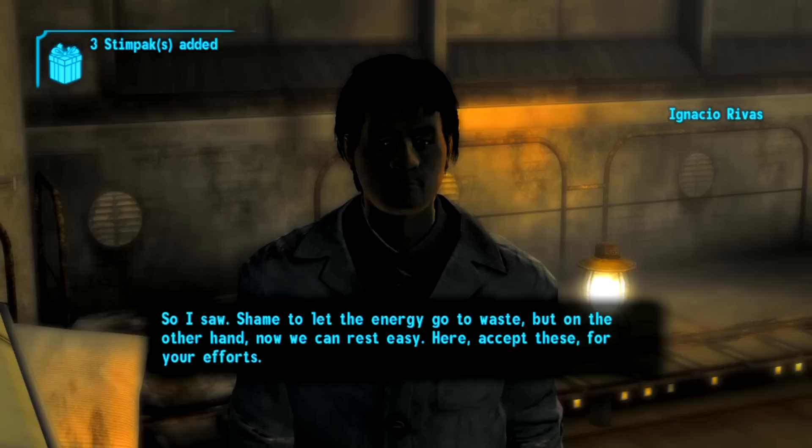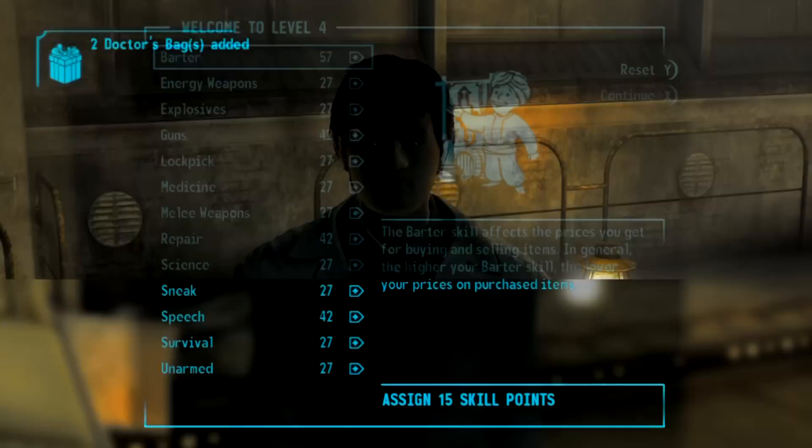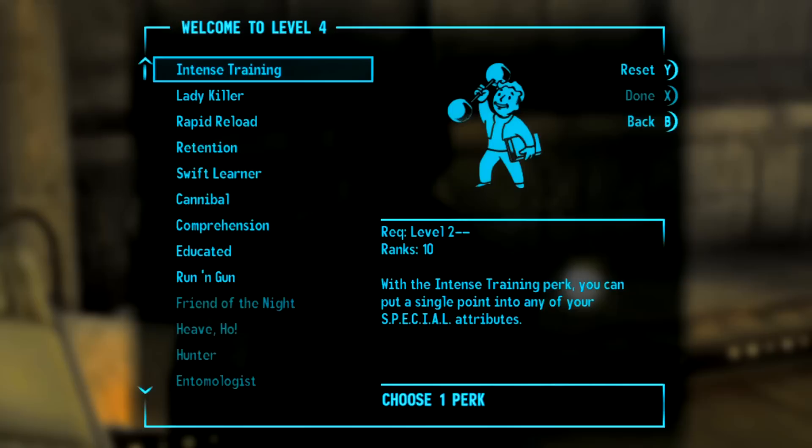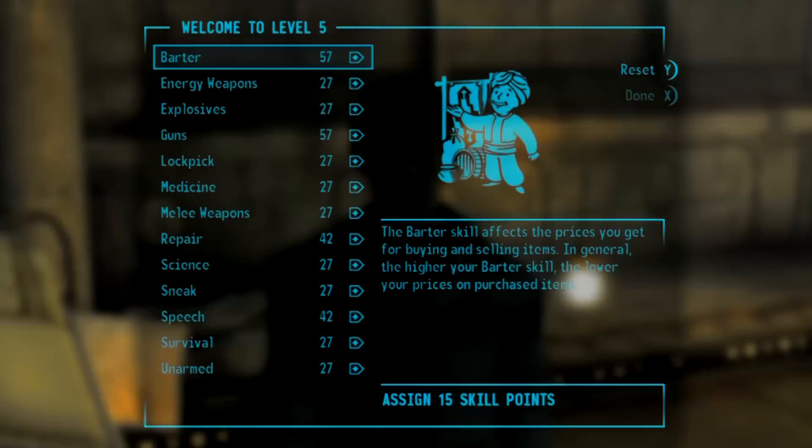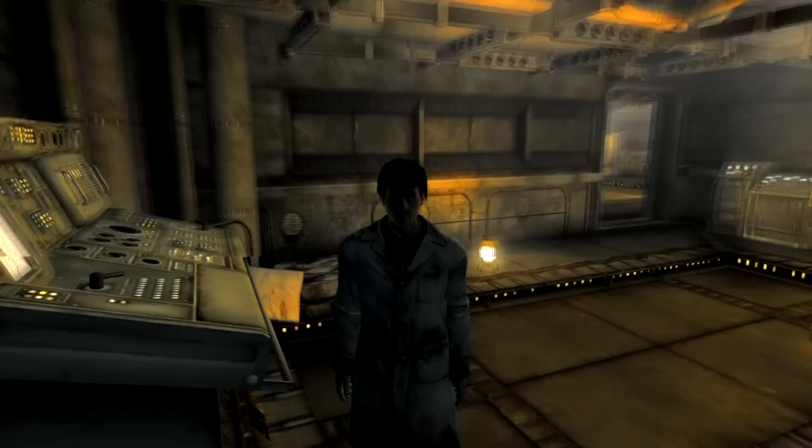I got to level 30 in like 10 minutes — it wasn't even that long. Compare that to other glitches from Fallout 3, like the one from Big Town that took you 3 or 4 hours of constantly farming XP to get to level 30. Here it takes 10 minutes — it's ridiculous. I'd be really surprised if they didn't patch this in the update they just released. So just keep on talking to him about this over and over again. You can do this for as long as you want — just do it until you stop getting experience.